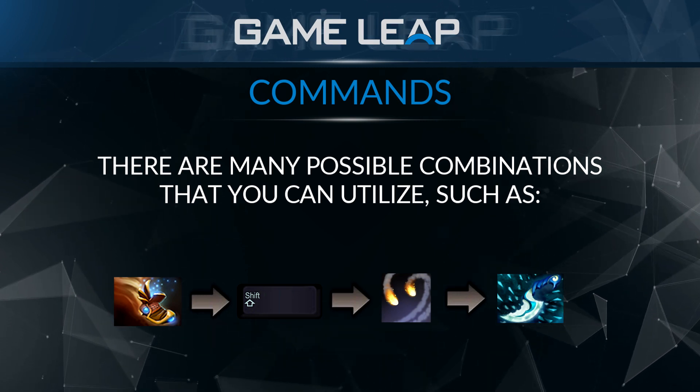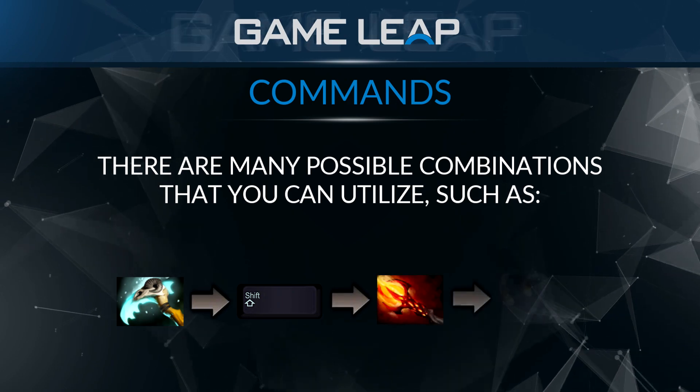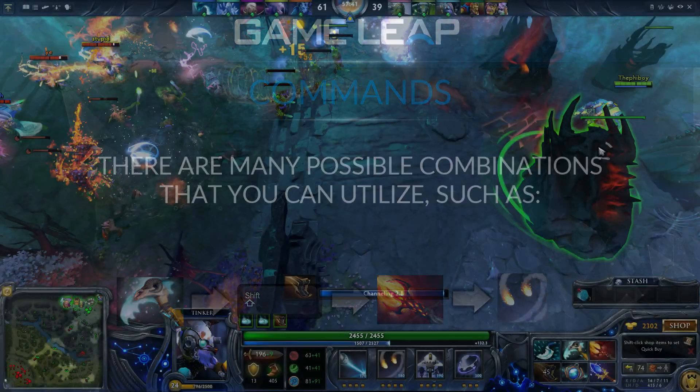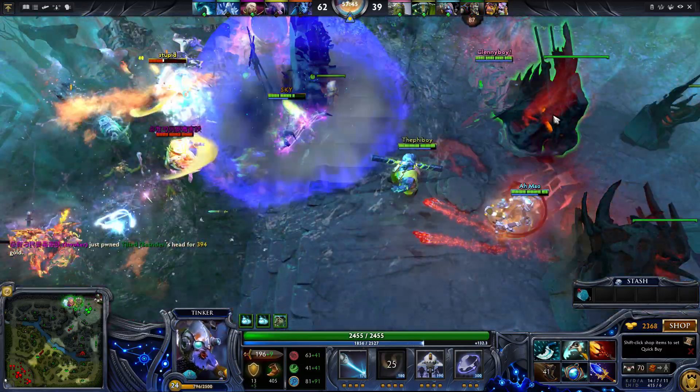The third way to do it is: you hex the enemy, then shift queue the Dagon, then shift queue the rocket, and then rearm again. That's the combo for the case where you have those items — hex and Dagon.